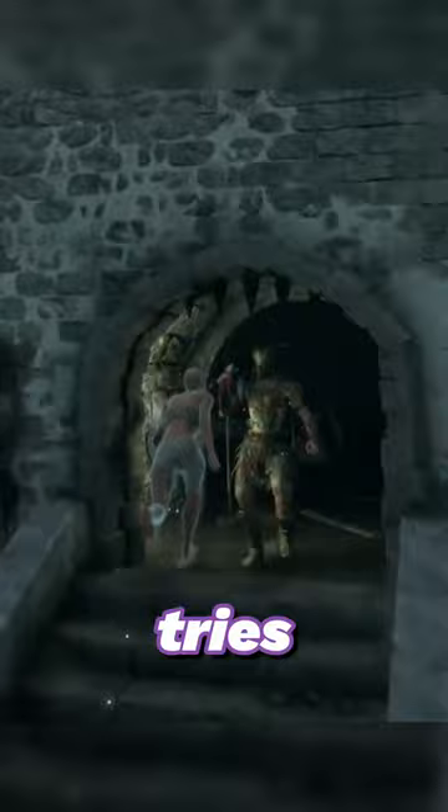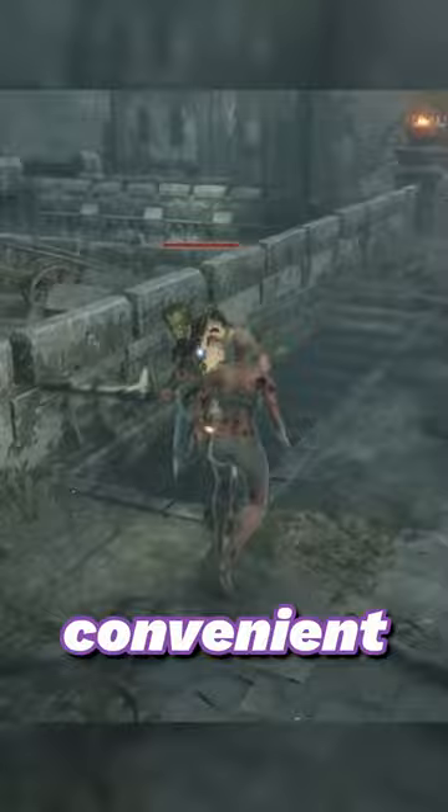Become a one-person mosh pit. Force the old man to have a convenient accident by pushing him off the stairs here. And here. Nice! Don't forget to go back for the sword.